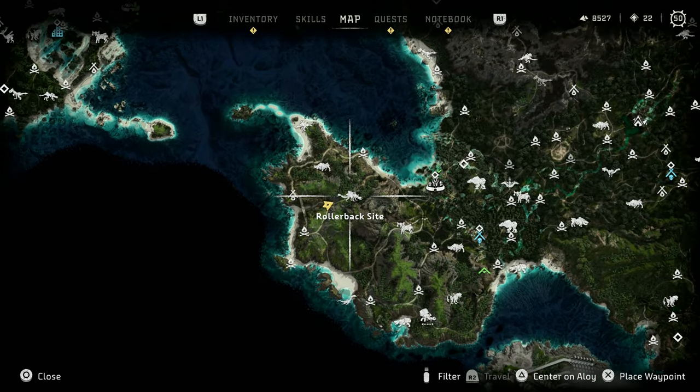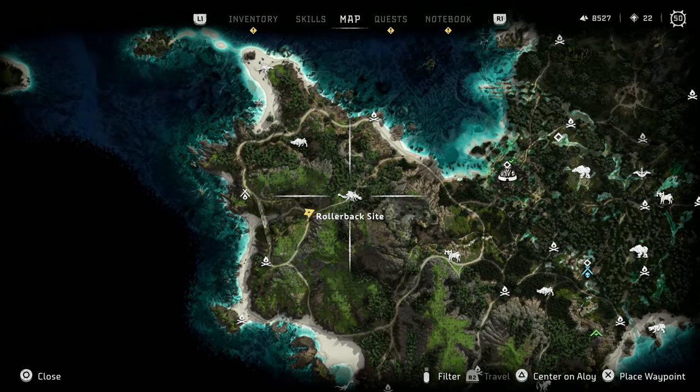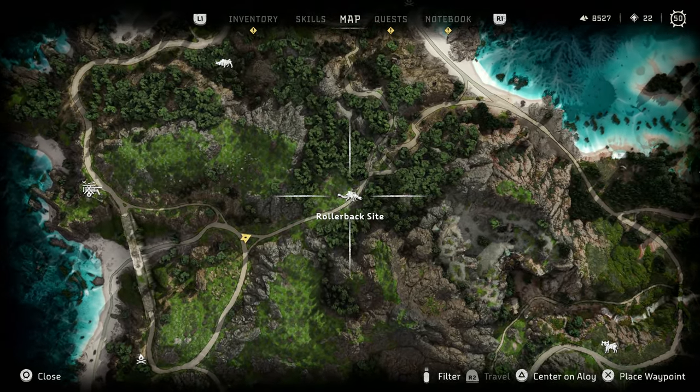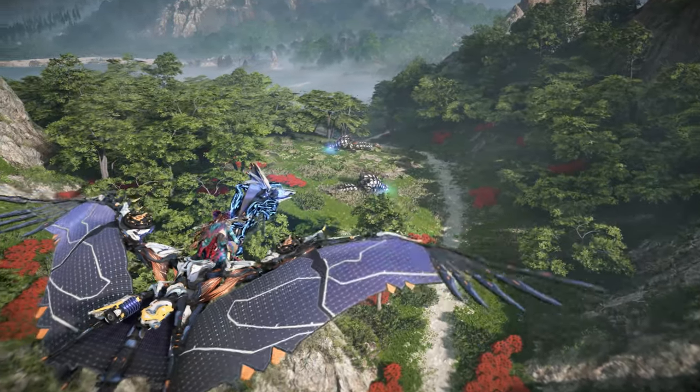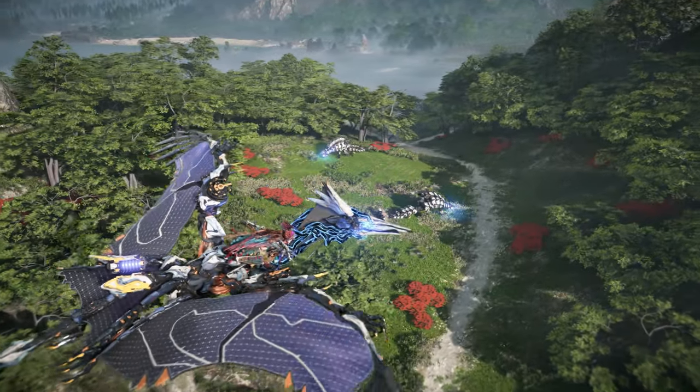The second marked site is located to the west, just northwest of Cauldron Chi and the Far Zenith base. Here, you can find another pair of Rollerbacks, with no other machines nearby.